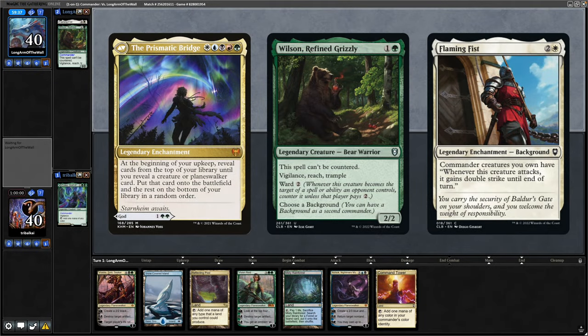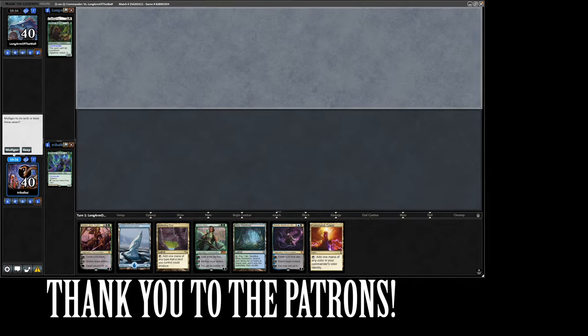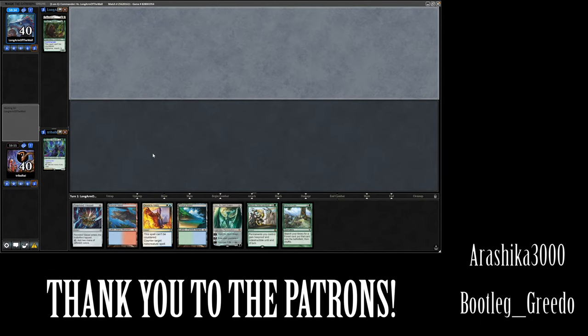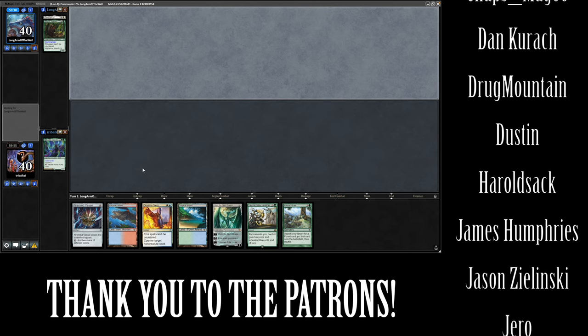The Prismatic Bridge versus Wilson Flaming Fist. Not sure we'll be able to outrace this one, especially with that hand — that's going to be too slow, we want some ramp ideally. That's looking better, we'll get rid of the Ugin on that one.